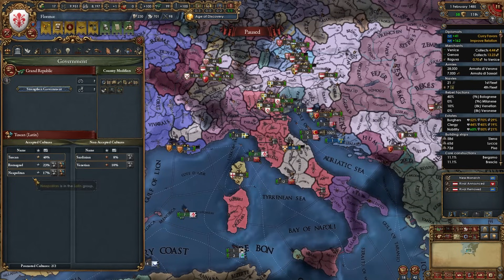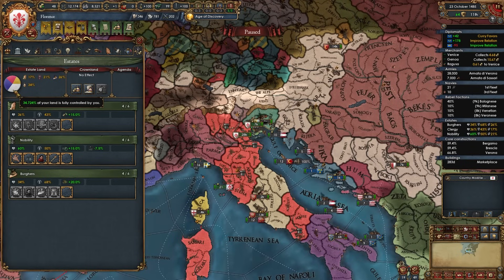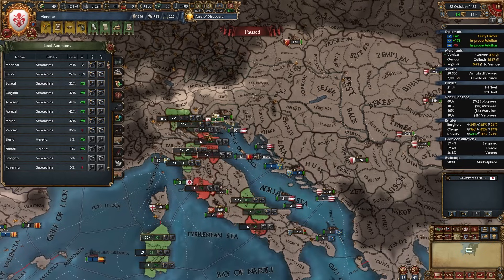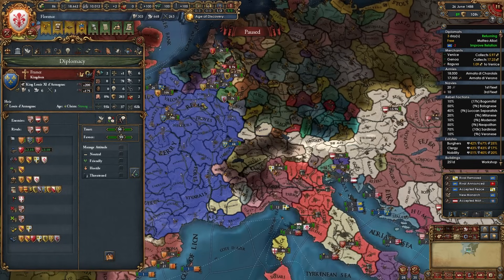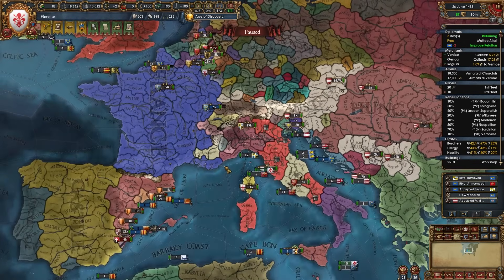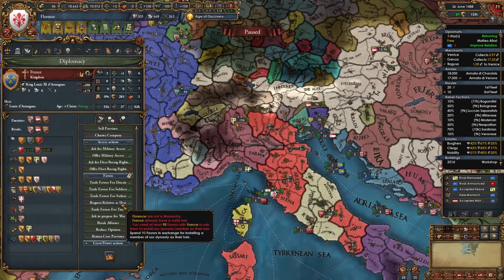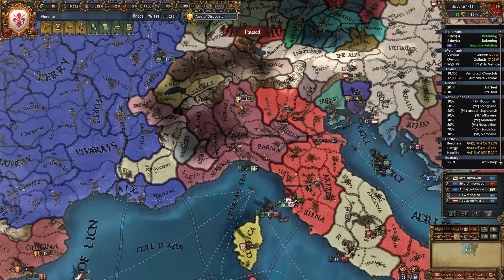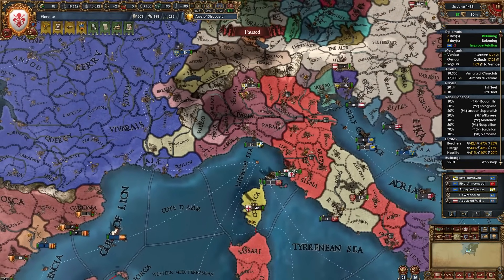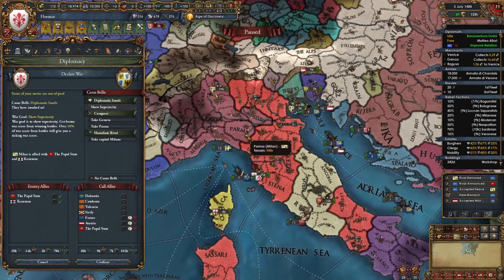At this point I can finally upgrade to a kingdom. Earlier when I had spare diplo points I promoted Roman and Neapolitan culture. Make sure to seize land when all estates are above 50 loyalty, and don't forget to lower autonomy. I finally have enough favors with France — earned from helping them fight Burgundy — to make them end their alliance with Milan. Using those favors, France accepts, and now I can finally declare on Milan. I've been waiting so long — they've grown too powerful, but it is what it is. There's my declaration on Milan for the conquest of Parma.